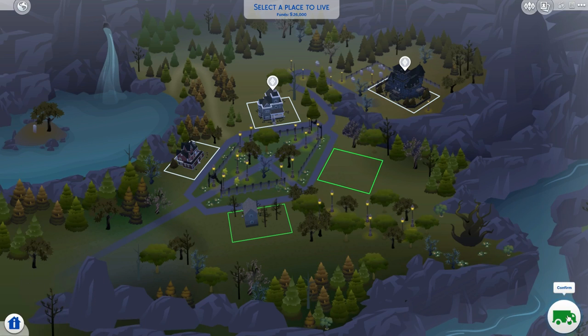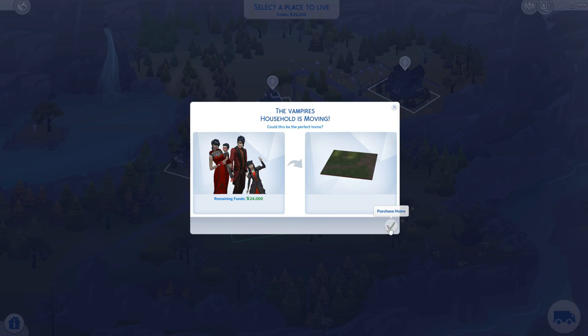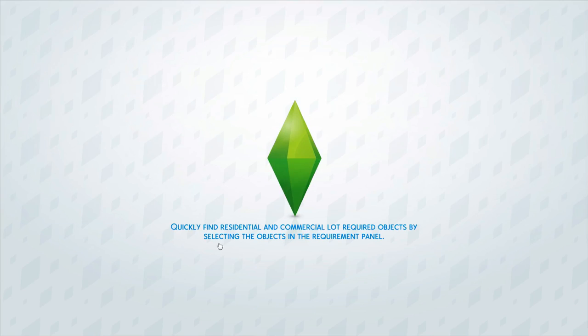Let's actually get into build and buy. We're going to go ahead and move them into this lot. I'm kind of excited to see what it looks like when you're actually on the lot, because I feel like this world looks so different compared to the other ones. I'm going to call it a town because that's what it seems like to me.